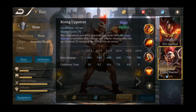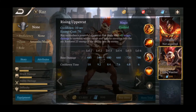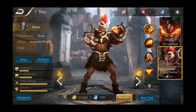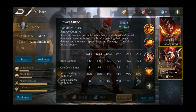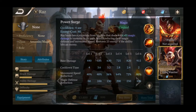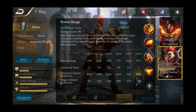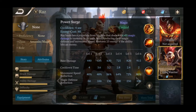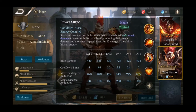Razz's first ability: he unleashes a powerful uppercut that deals a bunch of magic damage to enemies within range and knocks enemies into the air, restoring energy if the ability hits an enemy. His second ability is Power Surge — Razz launches a projectile from his fist that deals damage to enemies in his path, briefly reducing their magic defense and movement speed, restoring 25 energy if it hits an enemy.